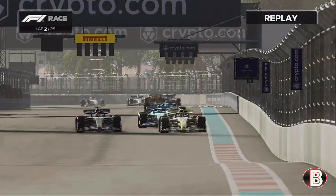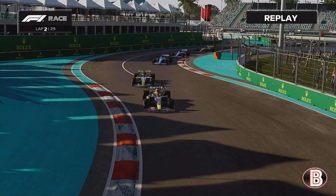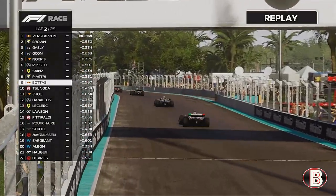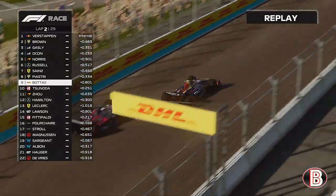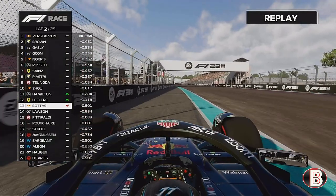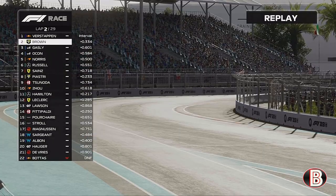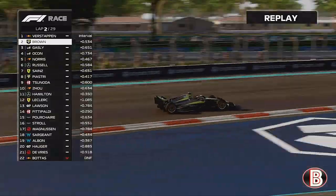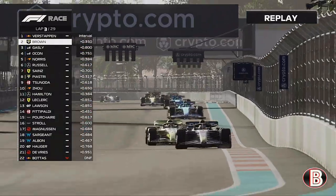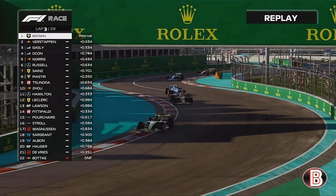Verstappen is going to the inside once again into turn one. Verstappen gets the job done. The Alpine of Gasly has a look up the inside. Verstappen retains the lead of the Grand Prix whilst we're battling one Red Bull and the other. Valtteri Bottas is slowing down and pulling over and out of the Miami Grand Prix — it's all over for Bottas. As we continue battling Max Verstappen, he's pulled out a small gap as we go on to lap 3. We're getting closer but we're going to go for it anyway — down the inside of Max Verstappen and retake the lead of the Miami Grand Prix.